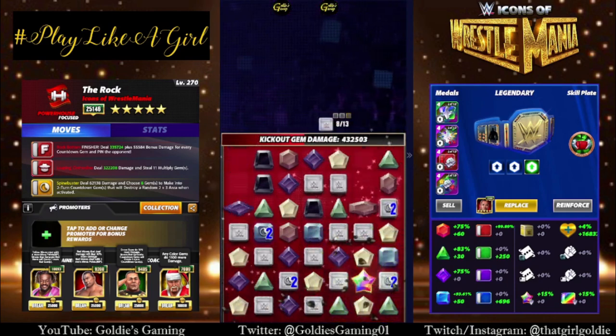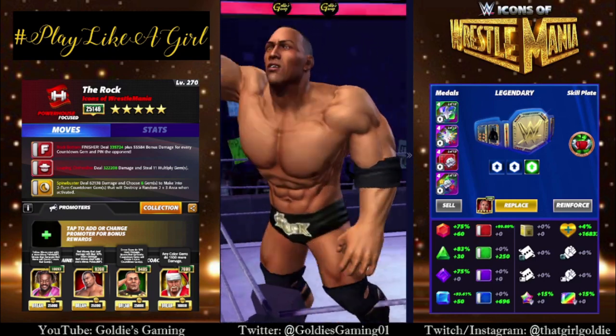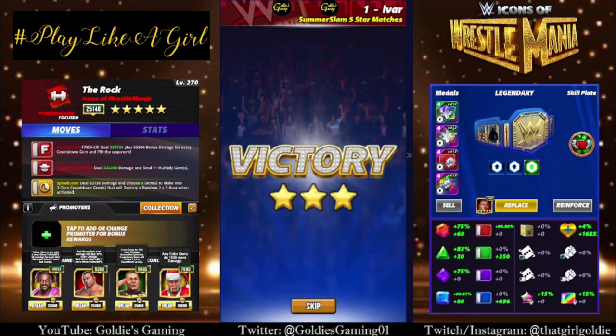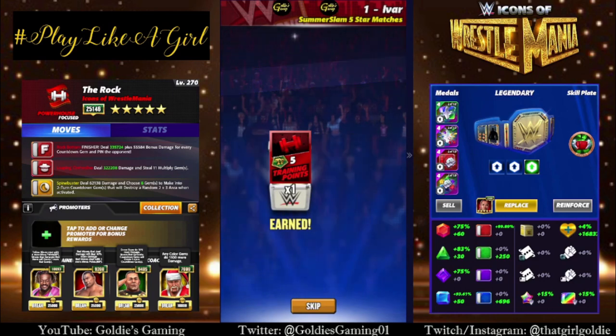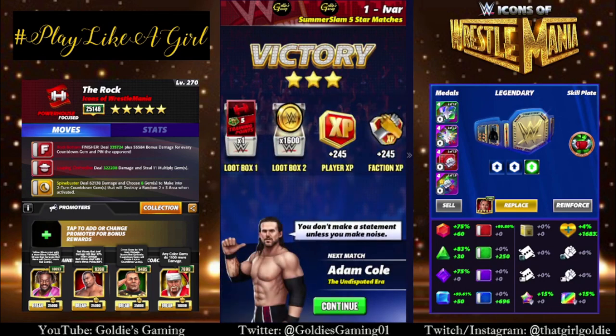In feuds with finisher perks, if you had Damian Priest instead of Batista for 150% on the finisher, that might be worth a look. Snoop and Gooker as trainers would be worth a look as well — and then you could probably do a full armor cheap shot thing. But again, very high charge. So that's how that looks at three star. Let's see what we can do with his four-star moves.